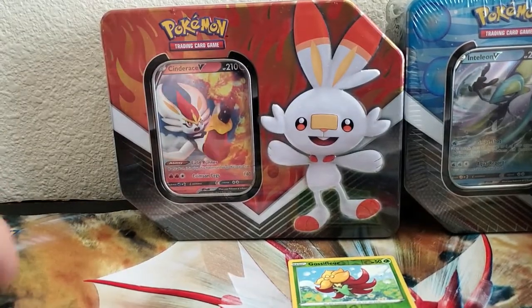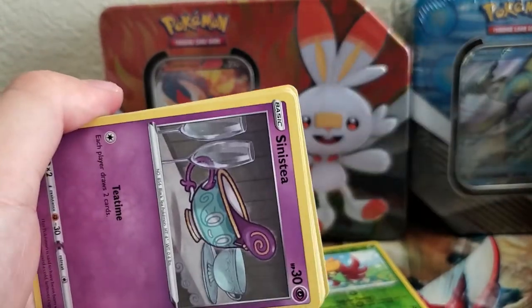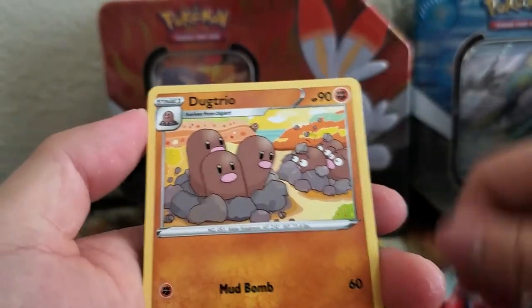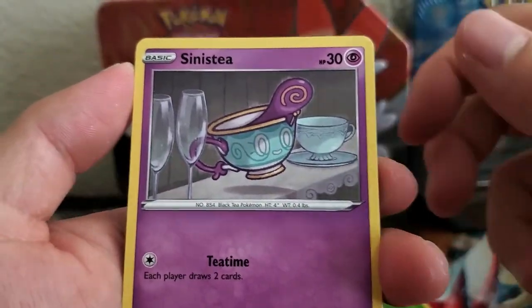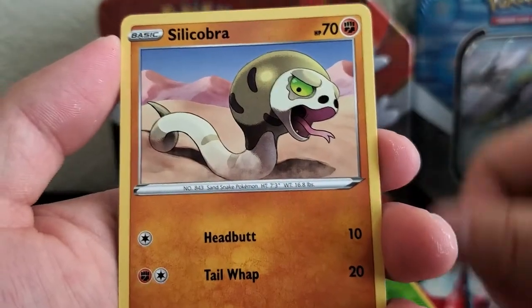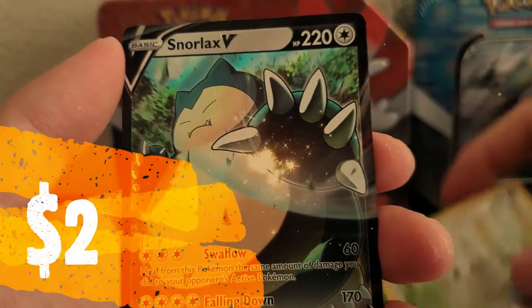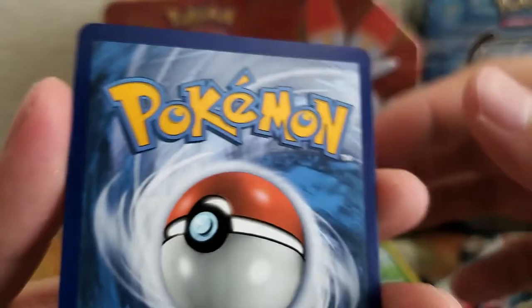Let's go with Sword and Shield again. Code card. We get: Energy, Dugtrio, Pokemon Lady, Energy Revival, Snorlax T, Wooloo, Shelter, Krokorok, Silicobra. And our rare is a Snorlax V! Wow, check it out — it's a V Ultra Rare Snorlax!